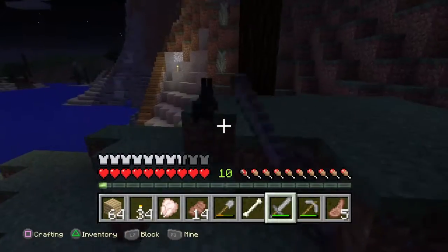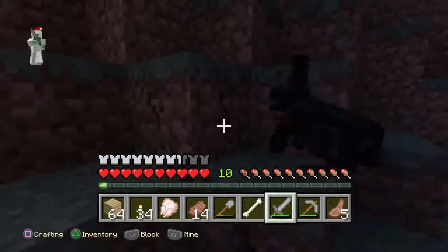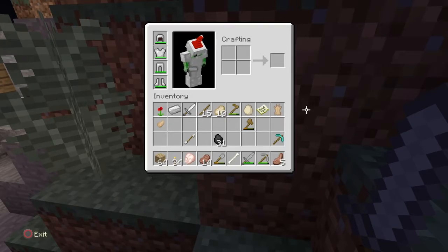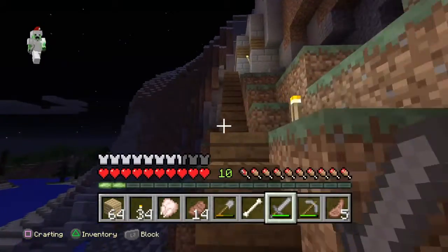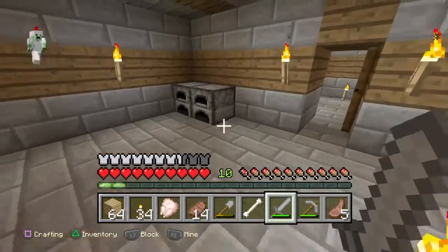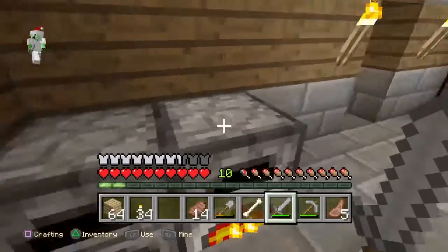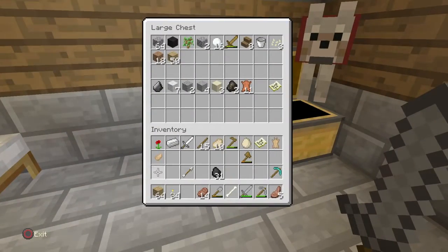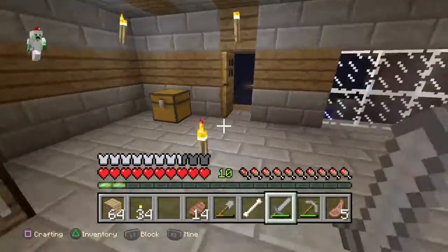Hey, there's a black bunny - I'm gonna kill it. Why is there a bunny in the mountains? That doesn't even make sense. He dropped a rabbit's foot and a rabbit hide. He didn't drop food, just his foot. His stupid foot. Thanks for dropping the foot when we could obviously need food more than a foot.